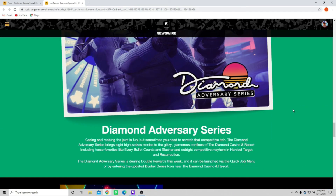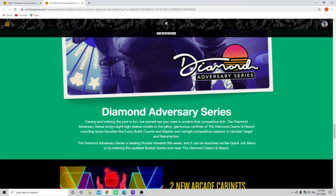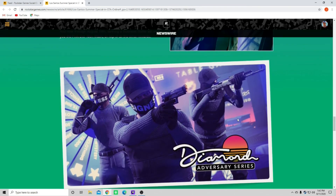That Pink Dot Tech Mask actually caught my eye - I was kind of curious how you would get that. Diamond Adversary Series - casing and robbing the joint is fun, but sometimes you need to scratch that competitive itch. The Diamond Adversary Series brings eight high-stakes modes to the glitzy, glamorous confines of the Diamond Casino and Resort, including favorites like Every Bullet Counts, Slasher, Hardest Target, and Resurrection. The Diamond Adversary Series is dealing double rewards this weekend and can be launched via the quick job menu or by entering the updated icon near the Diamond Casino and Resort.